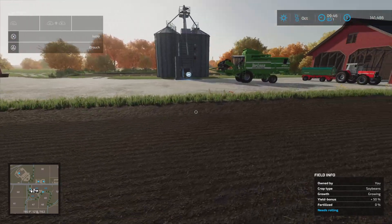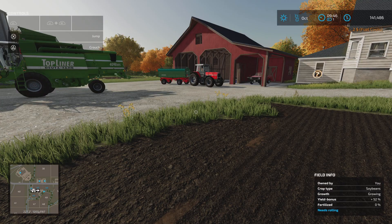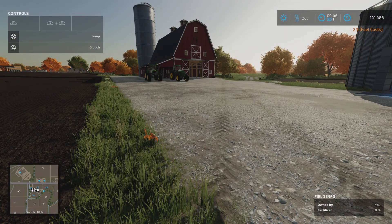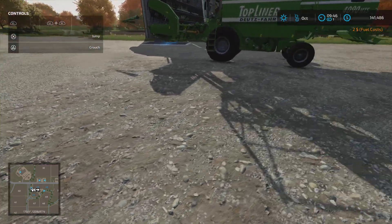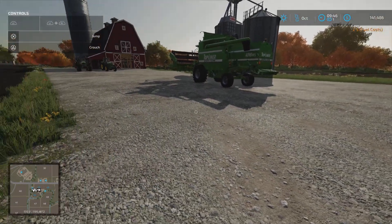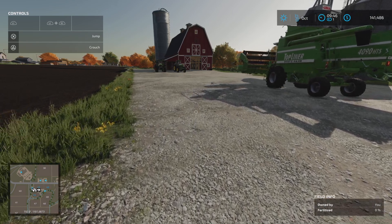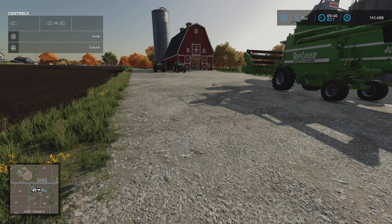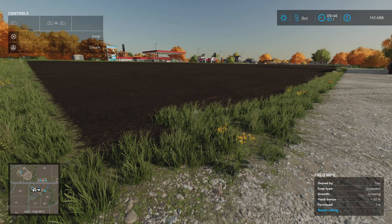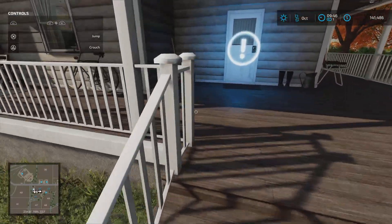What we're doing today is we're going to sell the Massey Ferguson tractor and we're probably going to put a chicken pen in somewhere. The chicken pen is going to allow us to have chickens and start to grow eggs. Chickens are pretty easy to look after in-game and the eggs can be quite lucrative.